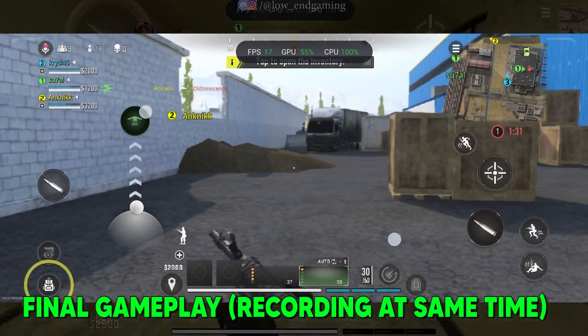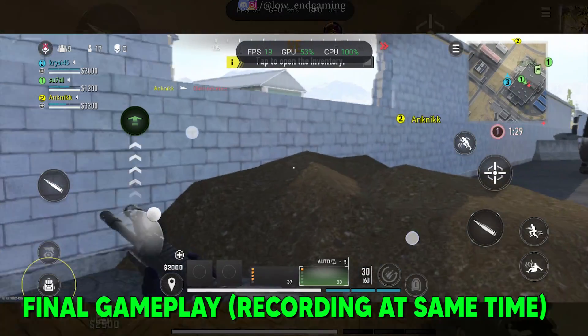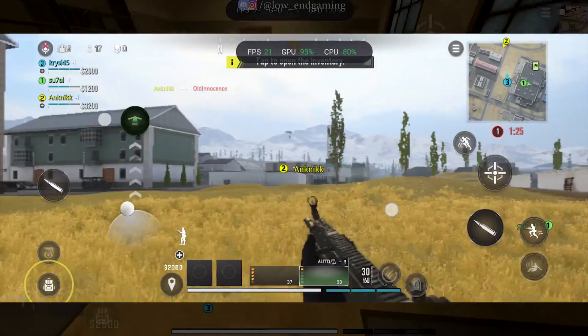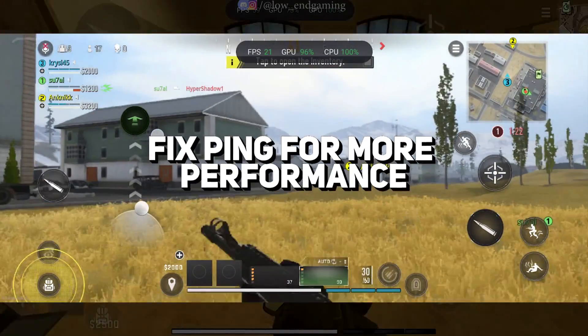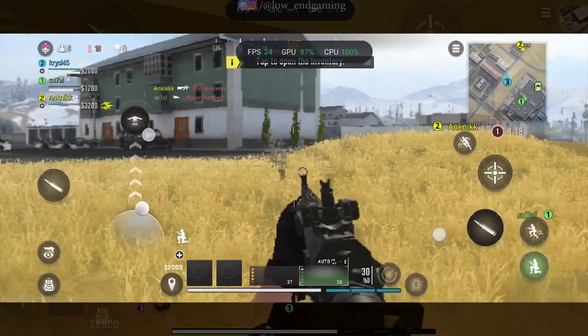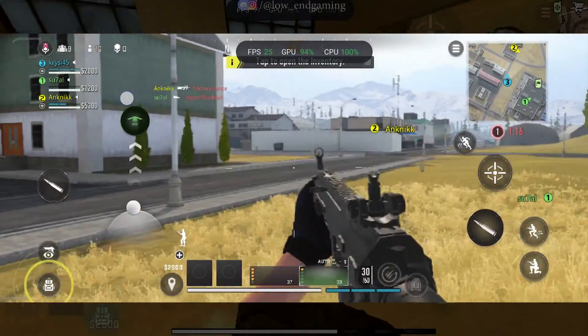One more thing: if you have a decent device and even after doing all these steps your game is still laggy or stuttering, that means you're getting high ping. To fix that, make sure your internet connection is fast or play on a good Wi-Fi. Guys, hope this video helped. Hit 100 likes on this video and I will be back with a part 2.